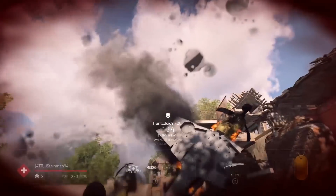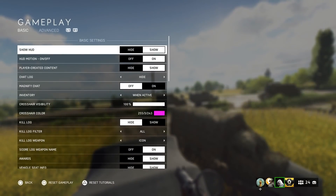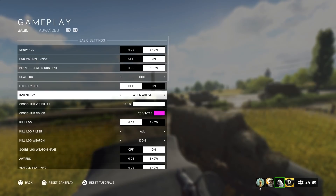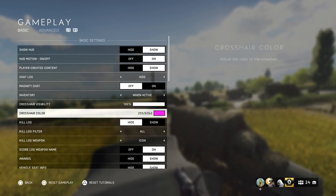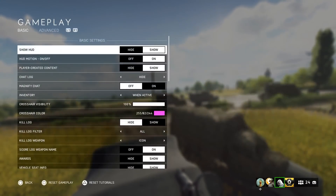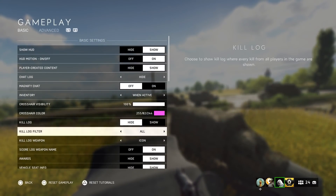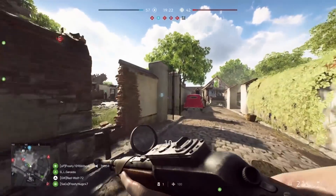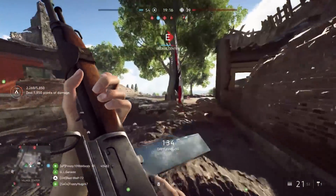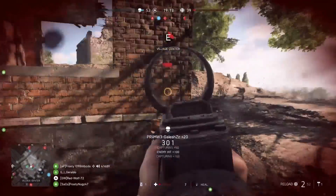Now that we've got controls set, let's move to the gameplay options. There are only a couple things I've changed here. I've changed the crosshair color to pink because it's very clear at all times. Most games I use yellow, but there's a yellow field in some maps making yellow crosshairs hard to see. Pink — there's nothing pink in Battlefield — so it's much easier to see. I would avoid green, red, or blue since those mark teammates or enemies. Yellow, pink, or purple work best so you always know where you're aiming.